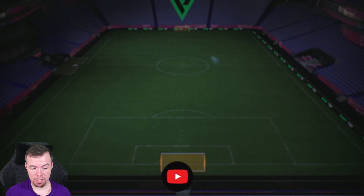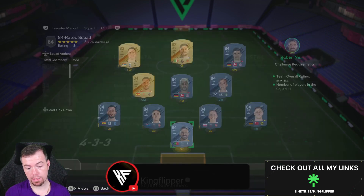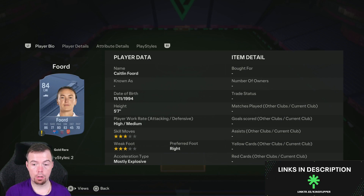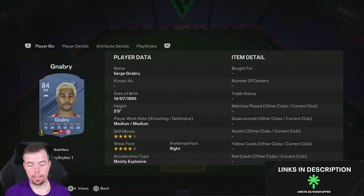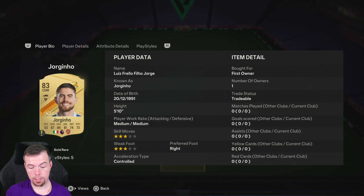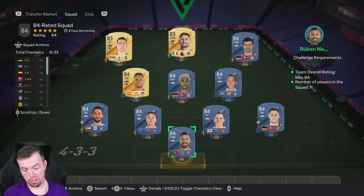You do get a small prime mixed players pack which is a 10K reward. The 84-rated squad is nine 84s and two 83s as the cheapest way to do it. Your 84s at the moment are 1.3K each: Ribenev, Saul, Russo, Ford, Alberta, Wiat, Gnabry, Koke, and Mola — all 1.3K each. Your 83s are 900 coins: Fraudinho and Vlahovic at 900 coins. This one comes to 13.5K, which is about right — between 10 and 15K for the 84-rated squad.